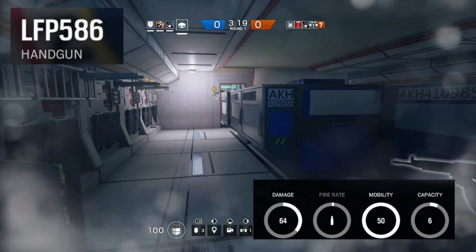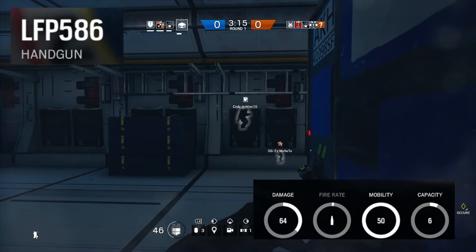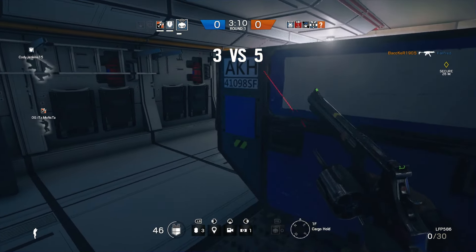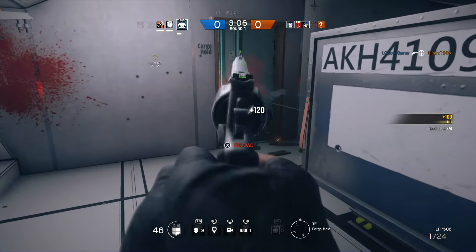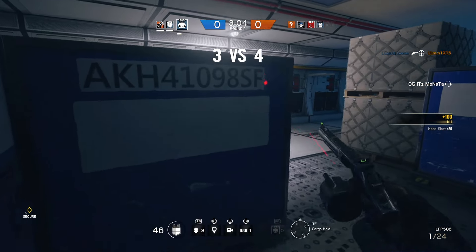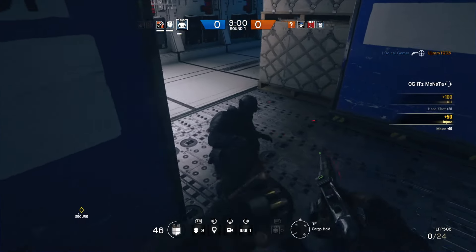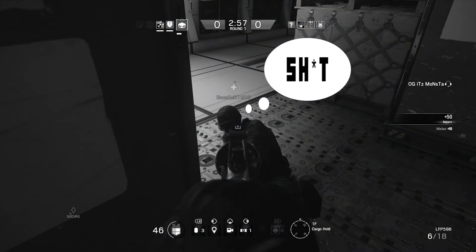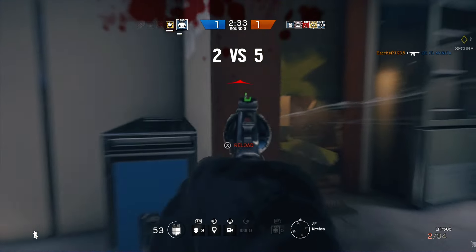Next on the list, we have the first of the two handguns, the LFP 586, and that long name is just short for Magnum. It has a damage of 60, a single shot fire rate, and an ammo capacity of 6. This is my preferred sidearm, as it deals great amounts of damage in style. This clip does not show off its true potential, but the enemies here were running scared when they saw me whip this thing out. The look on this guy's face when he saw the Magnum is priceless. Overall, this is a great sidearm in a pinch, although the one downside is that it only carries 6 rounds at a time.